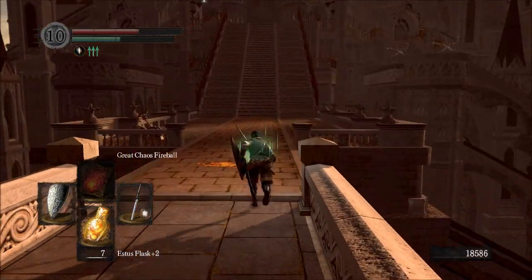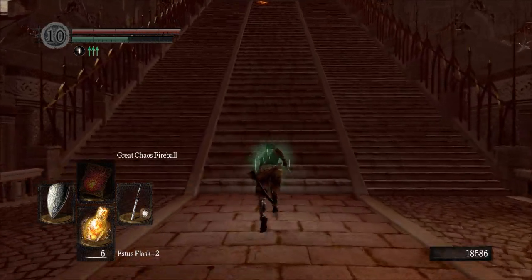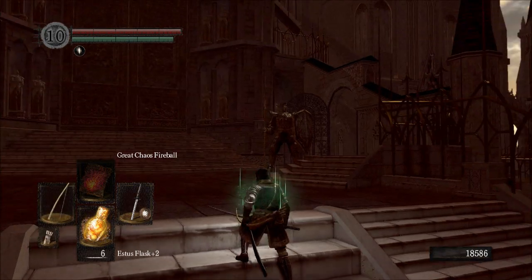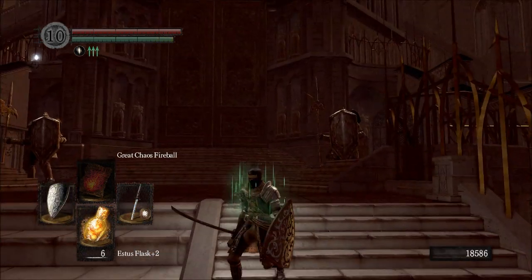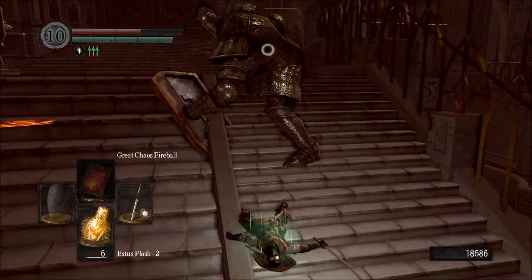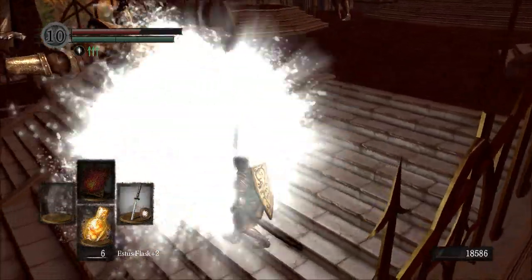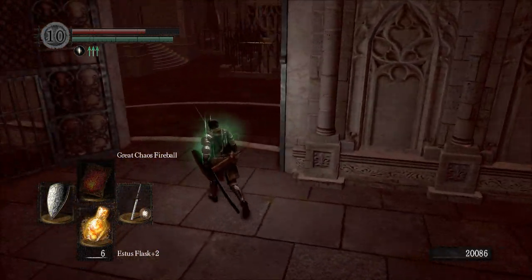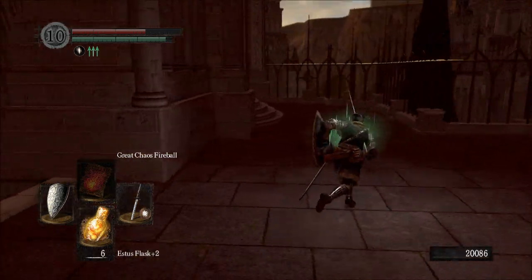There are going to be these two sentinels here. If you feel the need, you can fight them by pulling them one at a time — don't fight them two at once, you will not survive that. Fighting them on a slant is kind of odd; it's not exactly ideal. Keep your distance from the one on the right and he will not pay you any mind. You actually don't have to fight the first sentinel — you can just run along. I hate these guys but you can knock them off cliffs, and that makes them pretty fun.